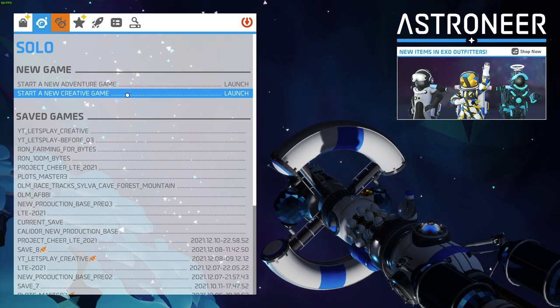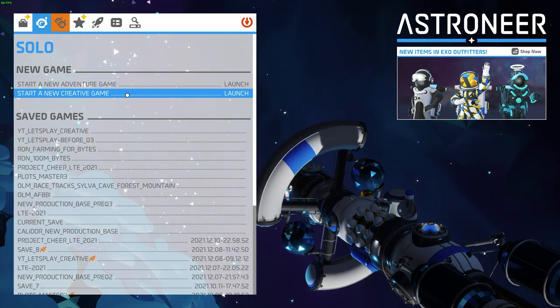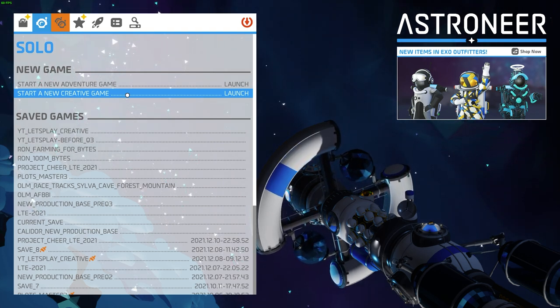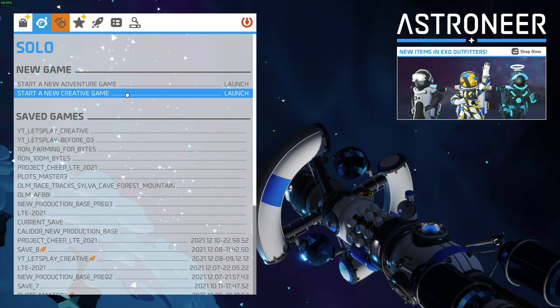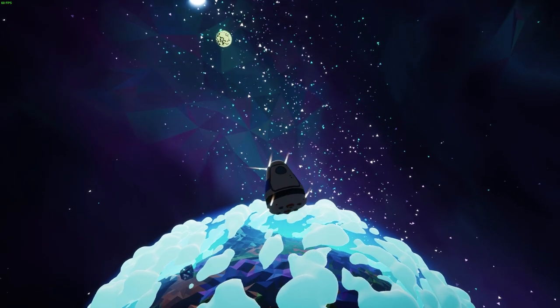When starting a solo game you're going to pick either adventure or creative mode. In creative mode everything is unlocked for you and all you have to do is build and create. You don't even have to worry about oxygen, power, or anything along those lines — it's just a free open play area where you can build and have a good time.